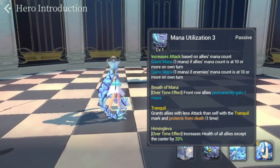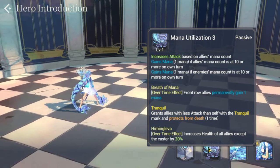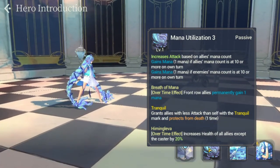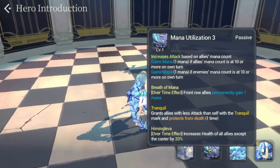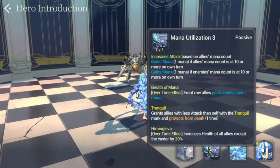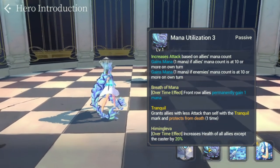Her final passive is Heming Leva — an overtime effect that increases health of all allies except self by 20%. This is the additional skill you get with her FC form. Her regular form is actually pretty good already even without FC, which is why I highly encourage people not to just go after the FC. There are additional stat bonuses in her FC form, but don't worry if you only have the regular Battery.